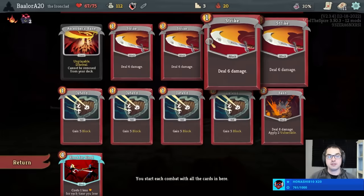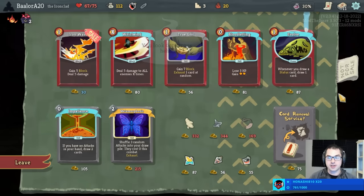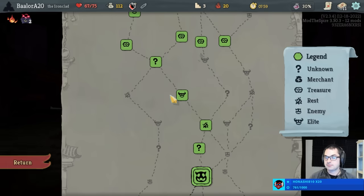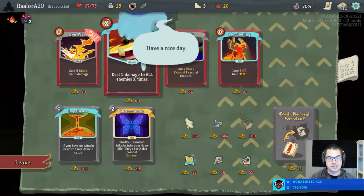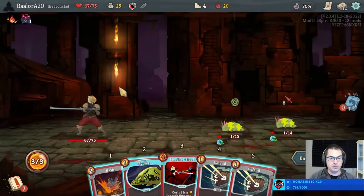Evolve plus Blood for Blood means we can just redraw the Blood for Blood over and over again — and that is a genuinely pretty scary fight. It also helps us against the Sentries later this act if we encounter them, and we're relatively likely to. I'm going to take the Evolve first. Who knows if that was the right pick. We're hoping we get one more event that's not a combat.